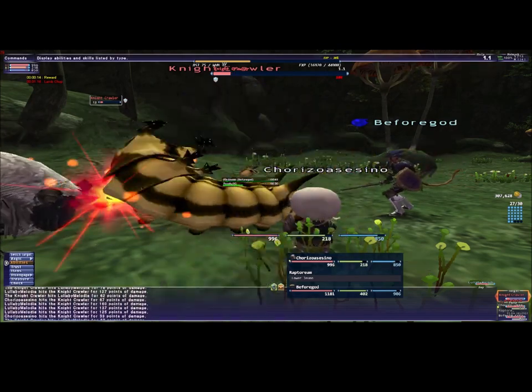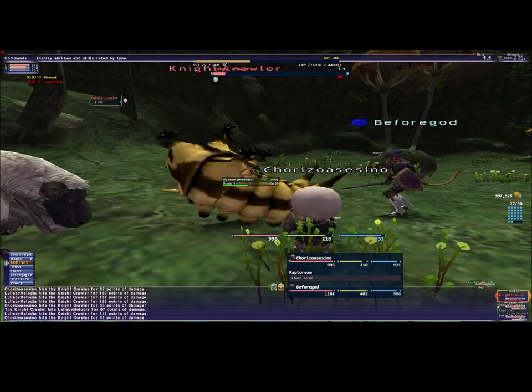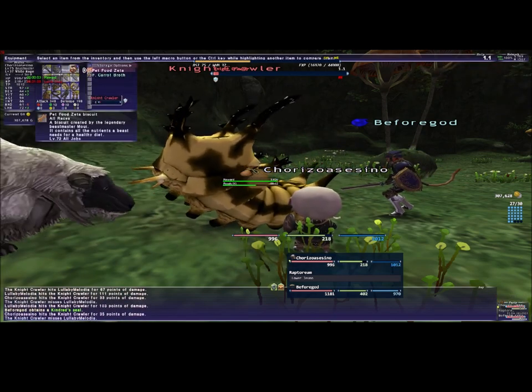The looky egg is not really a bad drop — it's easy. It didn't take us too long to get it. There were actually other people there farming, and I'm not even sure why — maybe for the same quest.